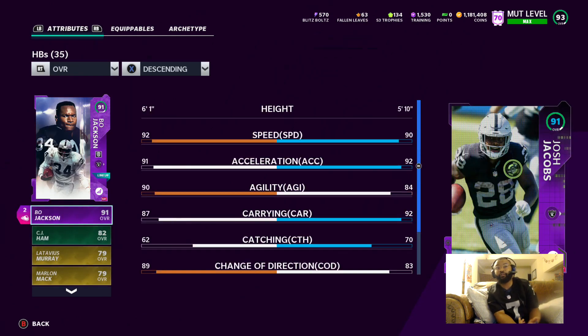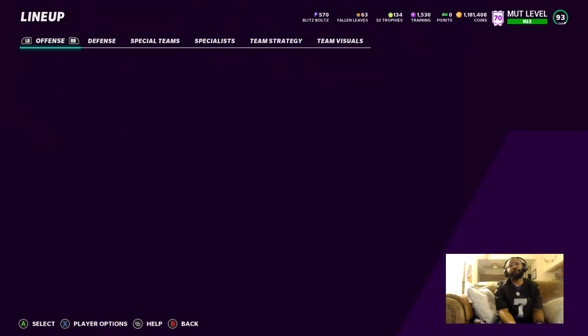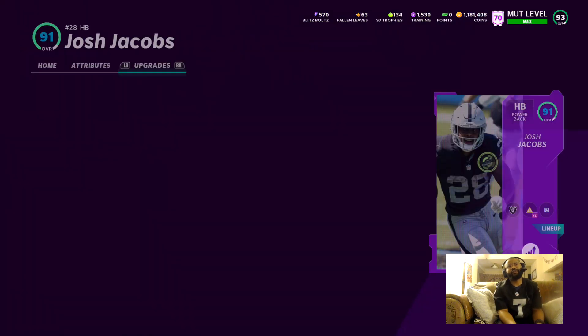We got Josh Jacobs sitting at 90 speed, 92 acceleration, 92 carrying. His new blitz card just came out like a couple of days ago. I'm going to use my power up pass on him right now — let me do this early just for the video.